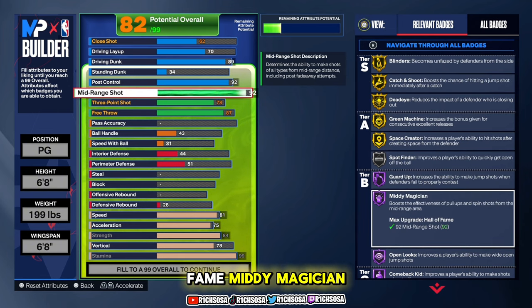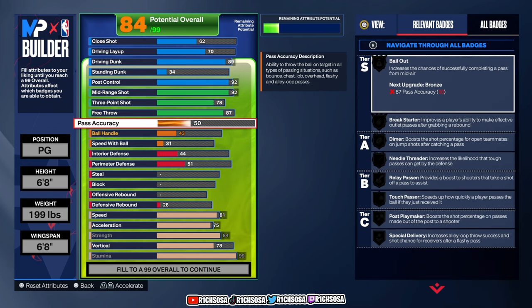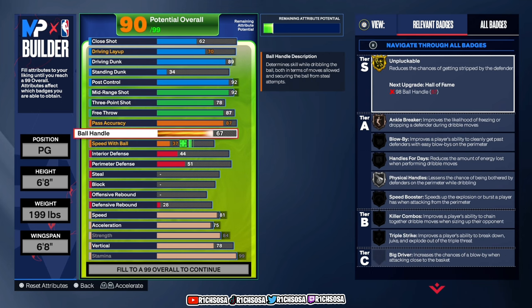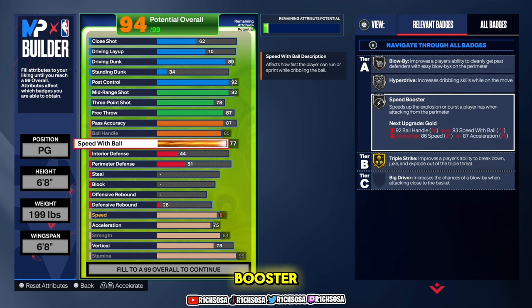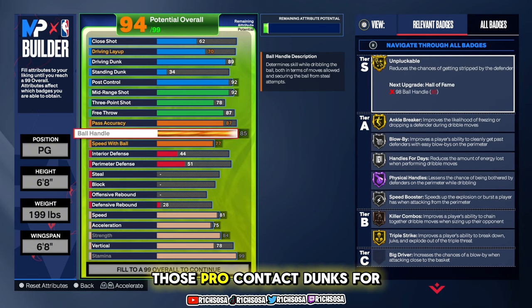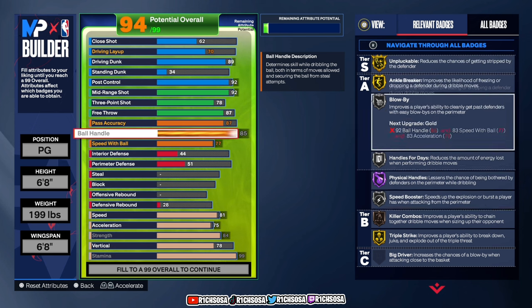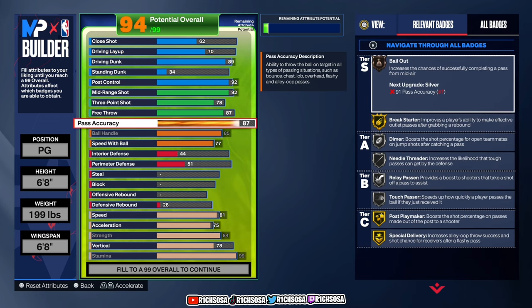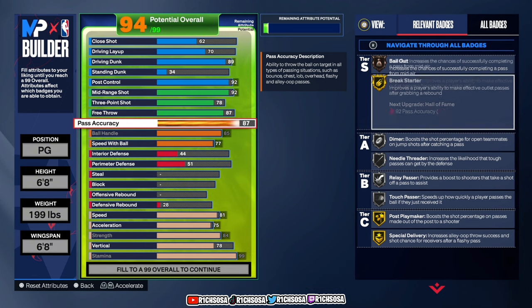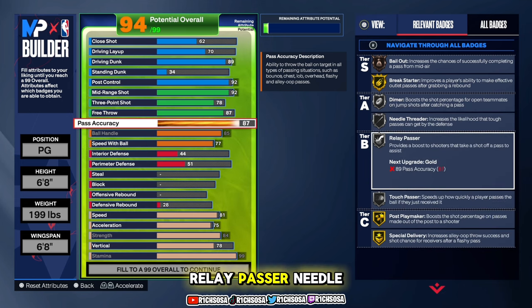For playmaking: pass accuracy at 87, ball handle at 85, and speed with ball at 77. We get gold Triple Strike, silver Speed Booster, Hyperdrive, and Blow By. Pairing those pro contact dunks with the pro dribble animations, we also get gold Unplugable, Ankle Breaker, Triple Strike, bronze Killer Combos, silver Speed Booster, Handles for Days, Blow By, and Hall of Fame Physical Handles. For pass accuracy we unlock a lot of passing styles: bronze Bailout, gold Break Starter, Post Playmaker, Special Delivery, silver Touch Passer, Relay Passer, Needle Threader, and Dimer.